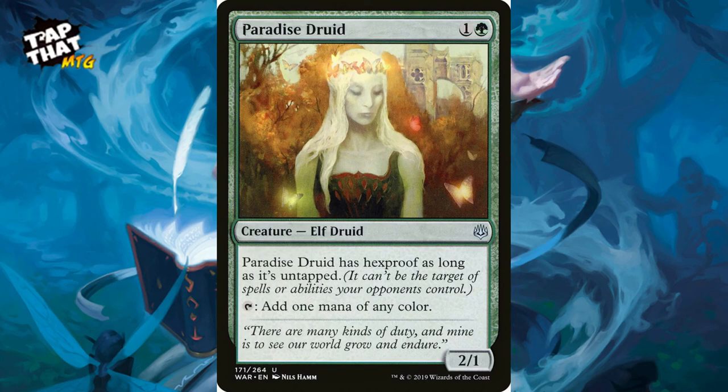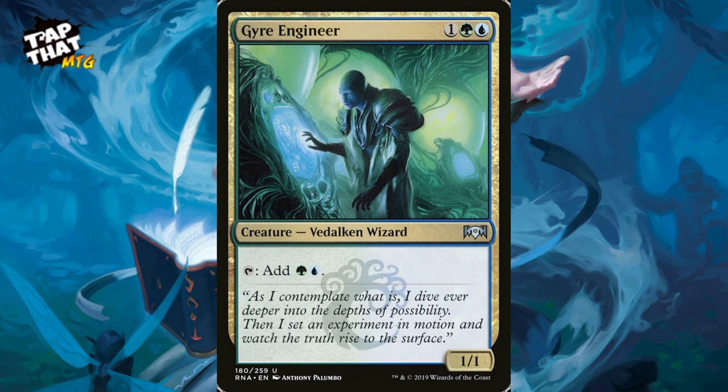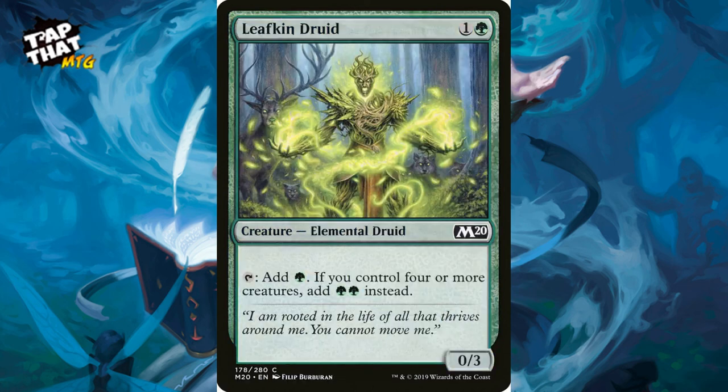Paradise Druid costs one and a green — an elf druid with hexproof as long as it's untapped, and it taps for one mana of any color. A hugely important card that will be around for many years. Gyre Engineer costs one, a green, and a blue — a 1/1 that taps for a green and a blue. Great two-mana producer. Leafkin Druid costs one and a green — an elemental that taps for one green, or two green if you control four or more creatures.